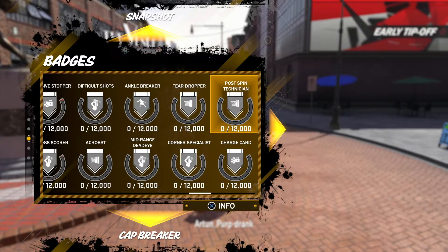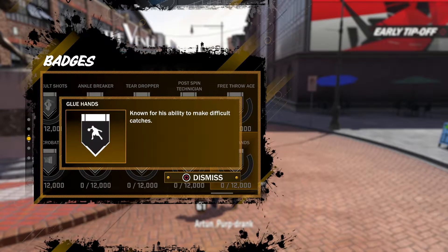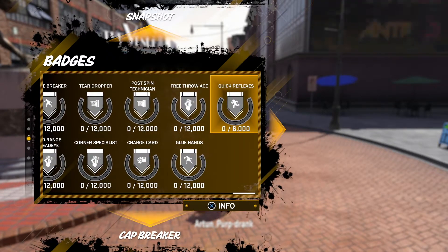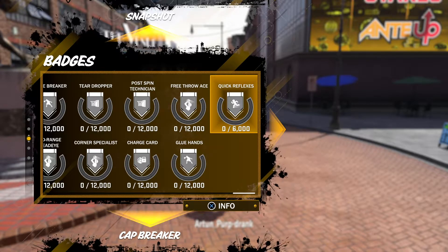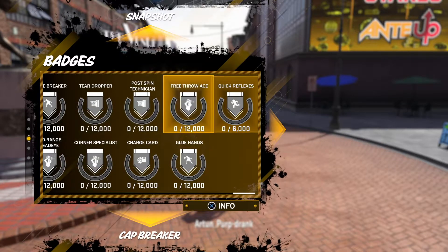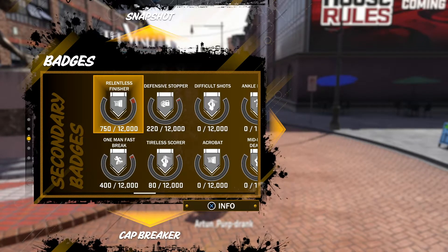Postman, Technician, Charge Card, Glue Hands — that's a new badge. Free Throw Ace — that's a new badge too and it seems like it's gonna be clutch in Pro-Am. Quick Reflexes as well. Those are all the secondary badges and I like them.